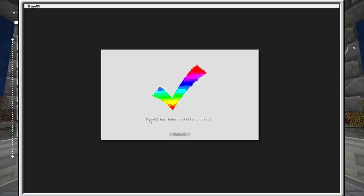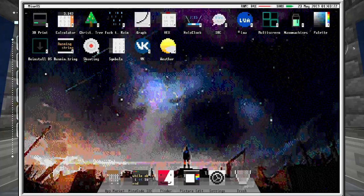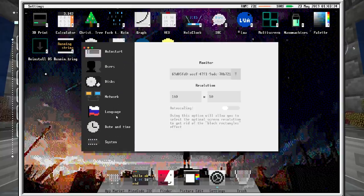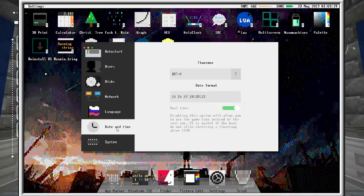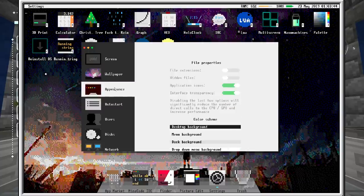After it finishes installing you should see it says 'MineOS has been installed, enjoy.' Reboot and it's good to go. I think while you're in here it says hold Alt or maybe Ctrl+Alt+C. Up top you have your actual time. I'm running — I opened Settings because someone recommended getting the other clock app working.